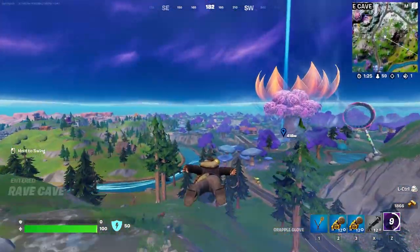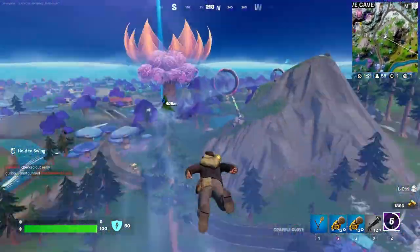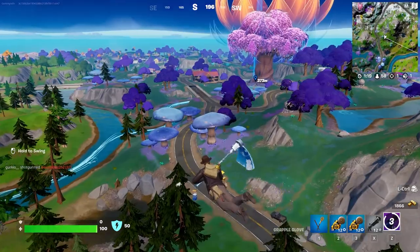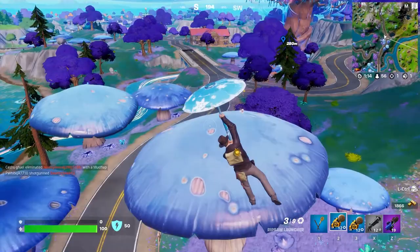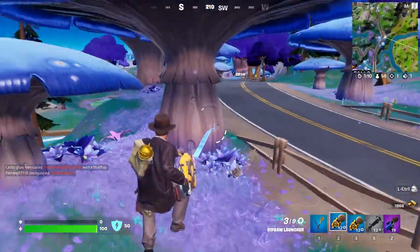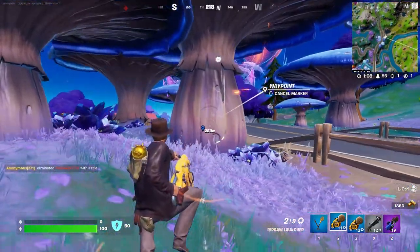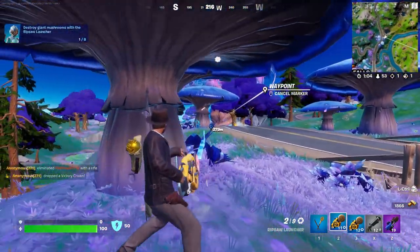Now that we've made it all the way over here — is that Darth Vader in the slipstream? Okay, you know what, I'm going to keep going. Now that we've made it over to Reality Falls, what we're going to do is find these obviously quite giant mushrooms. As you can see, we're going to hold down our Ripsaw Launcher and launch it straight into one — and as you can see, it'll one-shot these things, which is super nice.